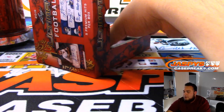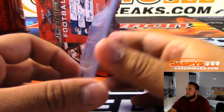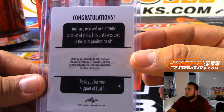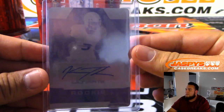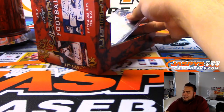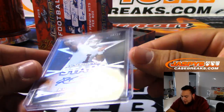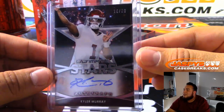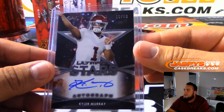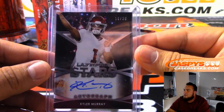Yeah, Steve, I'll let you know what I was talking about once I finish this — maybe it was a mistake. And we got a printing plate, one of one, rookie, of Keyshawn Johnson. It's a one-of-one magenta plate — someone's going to get a one of one. Wow, this is the second one we pulled today! And we got Kyler Murray, ultimate stars, on-card autograph, 10 of 20. Someone's going to get a Kyler.